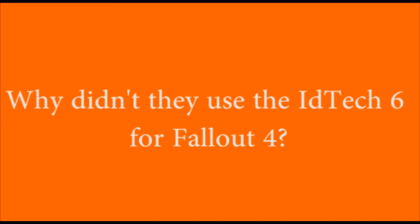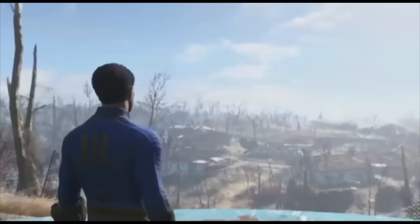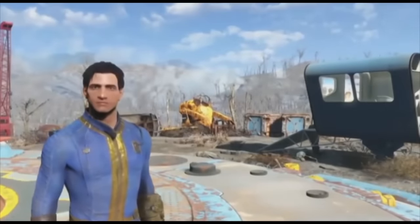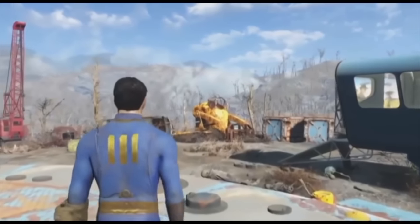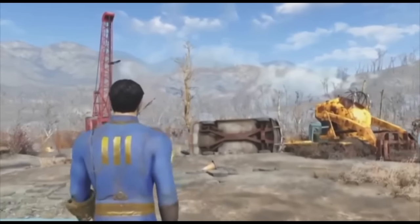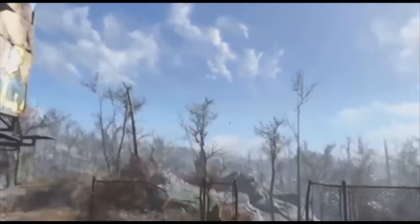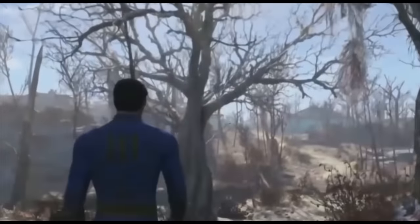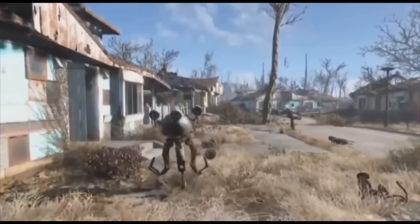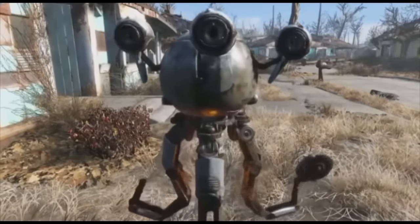Why didn't they use ID Tech 6 for Fallout 4? The hardest challenge to program was the realism of each scene and the enormous amount of possibilities given to the player. When you get in a room, every object is controlled by laws of physics. If you throw a bomb, every object is thrown in different, unpredictable directions — this wasn't achievable with ID Tech 6. Doom will have interactive objects, but it won't be the heart of the experience. In Fallout there are thousands of objects you can interact with. Mr. Handy, for example, can be damaged, and inside him there won't just be a texture, but different parts you can actually interact with.